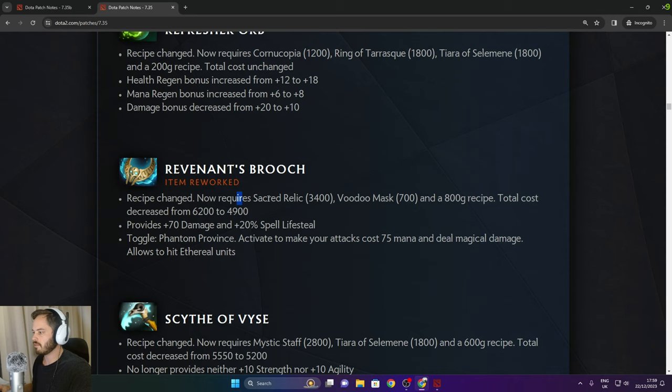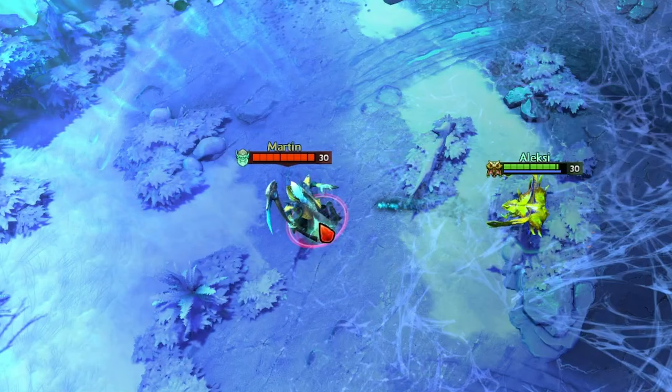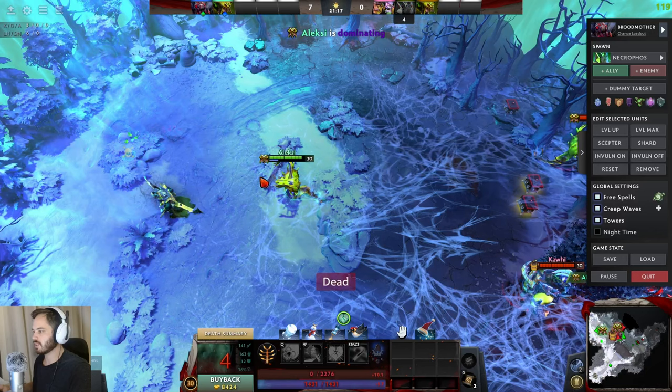Revenance Broach has been reworked — now requires Sacred Relic and Voodoo Mask. Total cost decreased massively from 6,200 to 4,900. Provides 70 damage and 20% spell lifesteal. Phantom Province activates to make attacks cost 75 mana and deal magic damage, allowing you to hit ethereal units. Demonstrated on a level 30 Necro versus level 30 Venomancer — toggling Revenance Broach allows you to keep attacking through Ghost Shroud, though it drains mana very quickly.